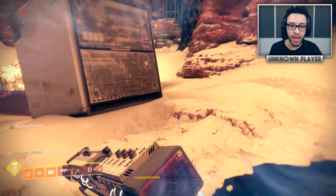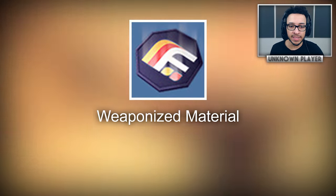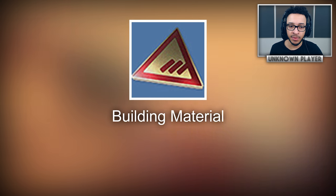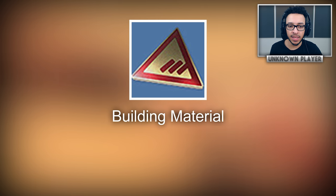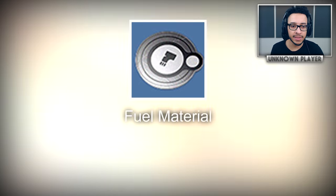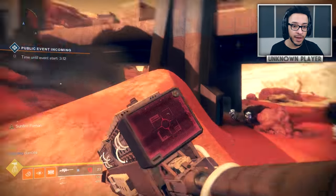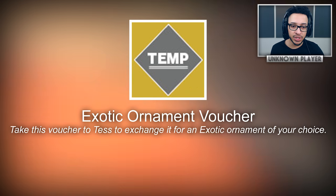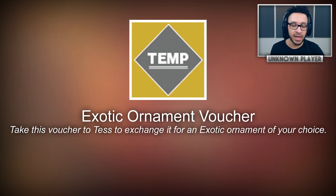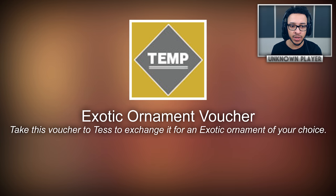There are also three new redeemable items tied to Faction Rally coming soon. Future War Cult has the Weaponized Material, which says it'll help in the wars to come. New Monarchy has the Building Material, which says New Monarchy can use it to rebuild the city. Dead Orbit has the Fuel Material. There's also a new item called the Exotic Ornament Voucher — take this to Tess to exchange it for an exotic ornament of your choice. It doesn't have an icon yet, implying it may not be ready.